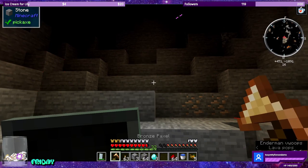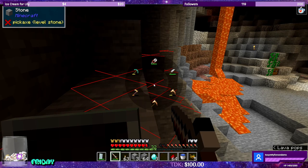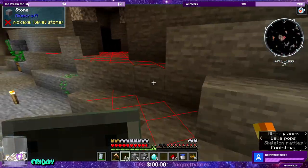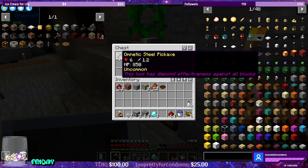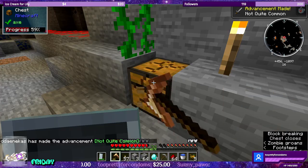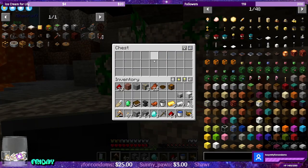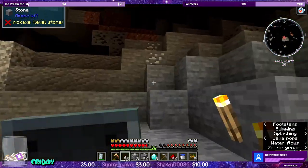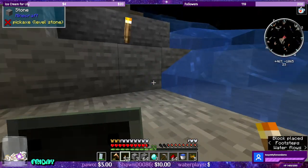Let me test out that idea I had on this enderman. They teleport projectiles - lame. Come back so I can try and melee you for an ender pearl. Let's see what's in these - these better be worth it. Nope. Is that an Omnetic steel pickaxe? This tool has diamond effectiveness against all blocks. That's another diamond pick. Kind of. And we got some emeralds. The experience was worth more than the loot. Two spawners though - it felt like there was a third one, like they were falling from the ceiling, but those were probably regular spawns.